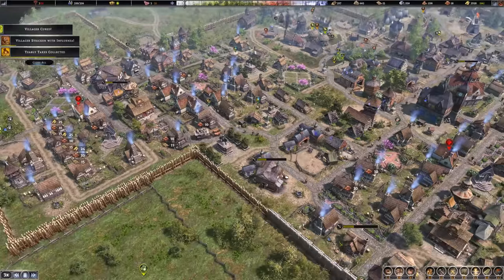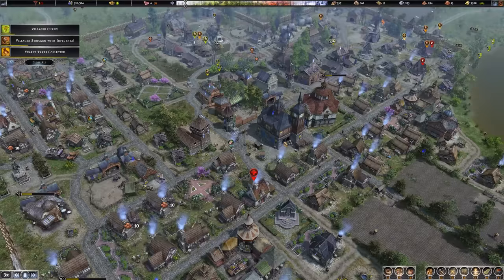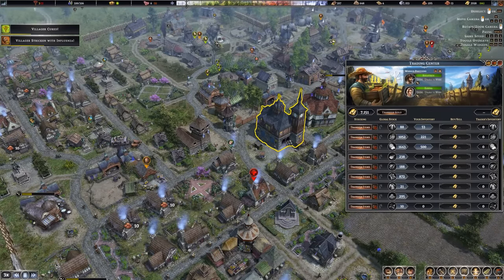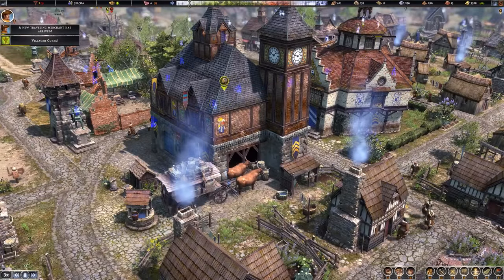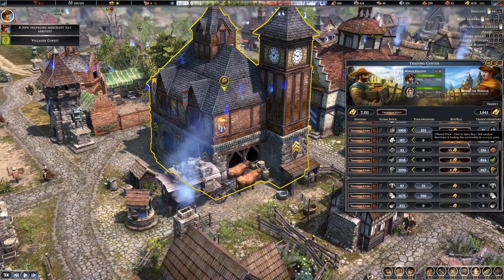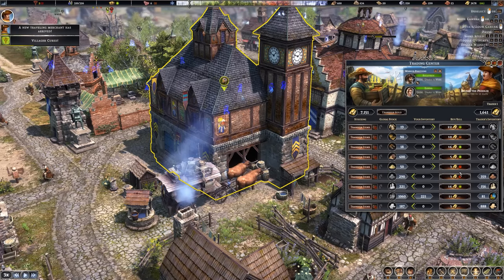A trader is on the way. Can this trader deliver goods, or am I gonna have to do a stupid and shut down the trading center again? And we're docked up — wait a minute — hey, the trader actually has goods! Maybe I did bork it before then by just having these guys in here. We already saw graphical errors, so that might have been all it was.